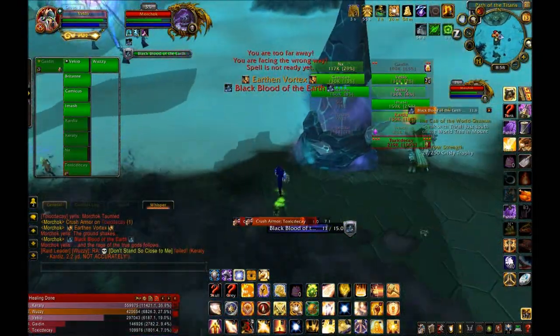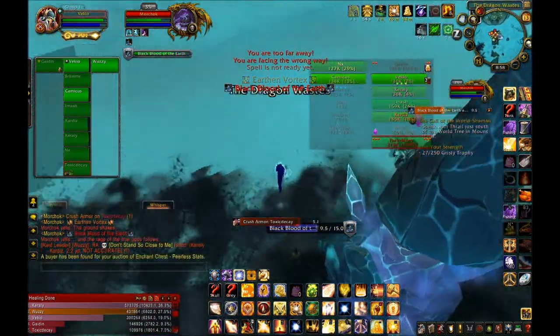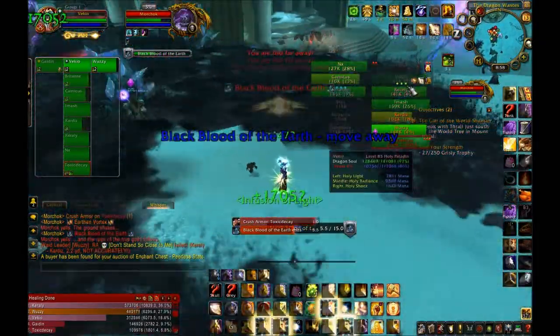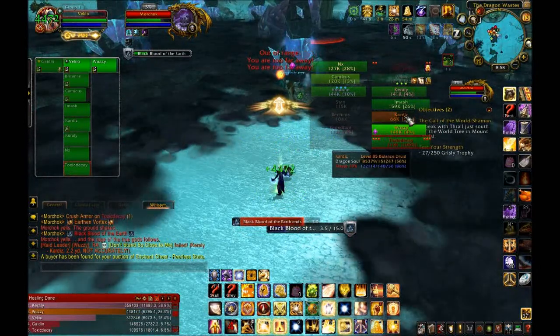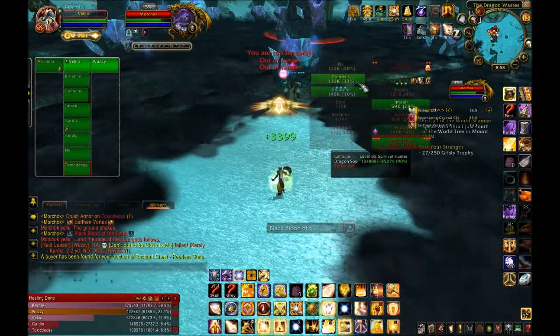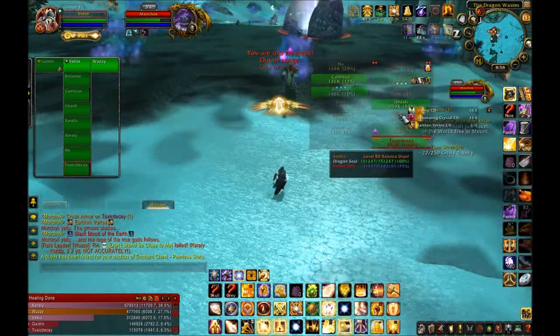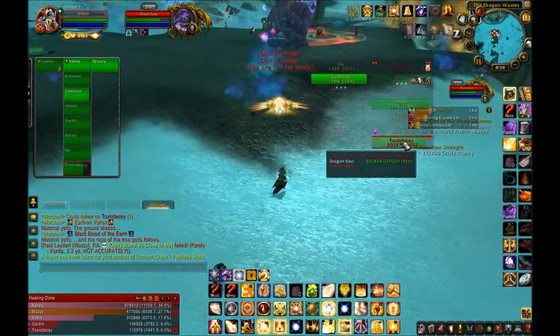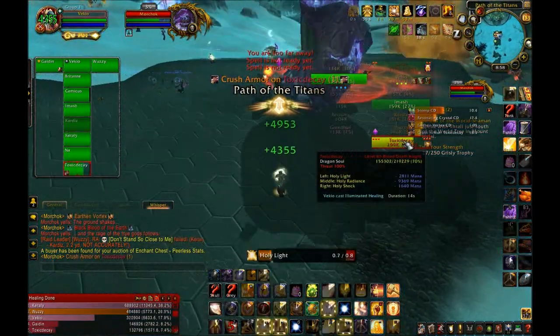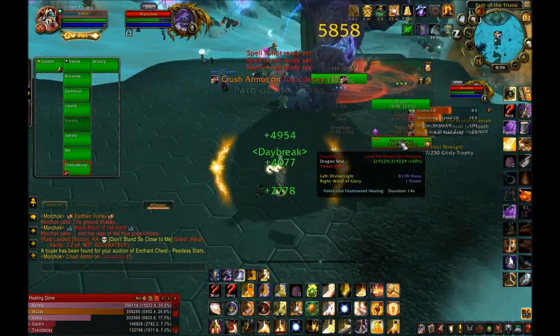They also have a Black Blood phase. The Black Blood phase is pretty simple as far as healing goes — nobody should be standing in the Black Blood. You're going to have line of sight issues, but it's a really good time to top everyone off. If everybody runs to the same spot you definitely have free healing time — there's going to be no damage or very light damage, so topping off is essential during the Black Blood Earthen Vortex phase.